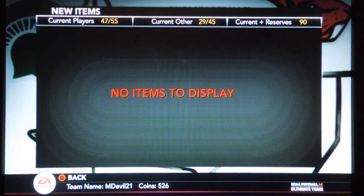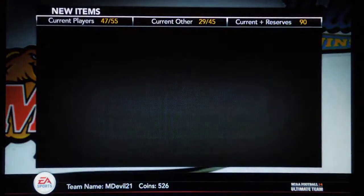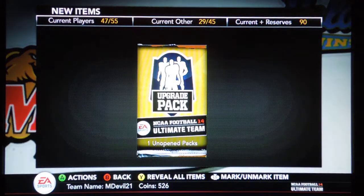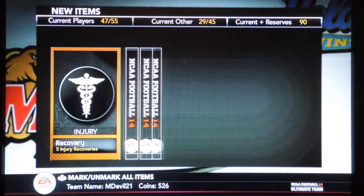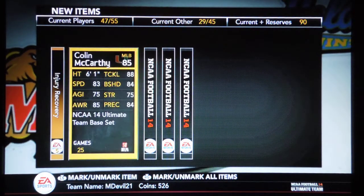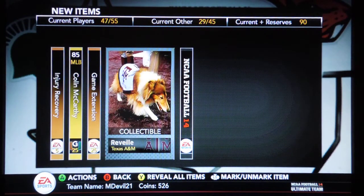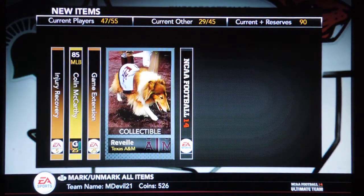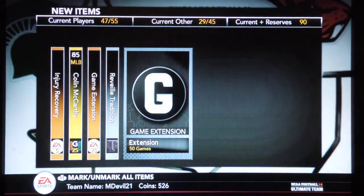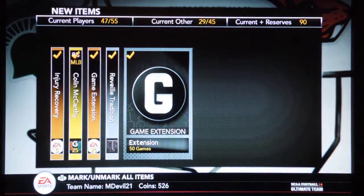Let's send these all to active, and then I'll show you my current roster that I've been using — a little update on the roster after this last pack. We got an injury, a middle linebacker — that's good because I've been playing right linebackers and left linebackers at middle linebacker. He's definitely going to be a slight upgrade over those guys. And I got the little dog from Texas A&M collectible — that's cool. And a game extension, a 50 game extension. Out of all that, I got a bunch of game extensions.